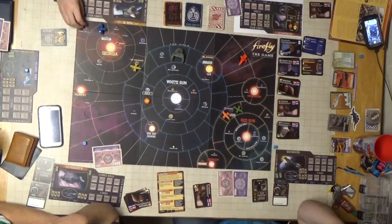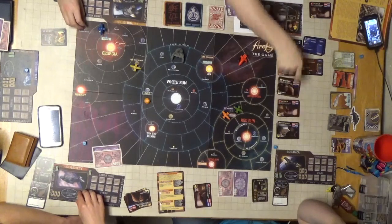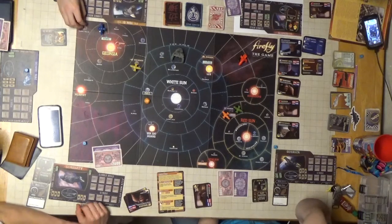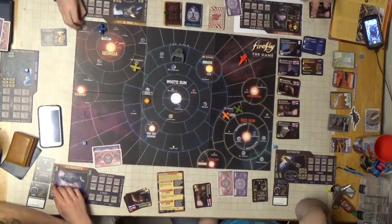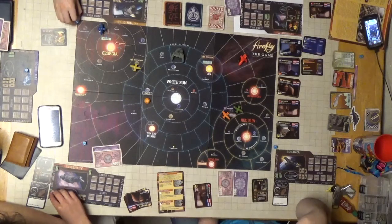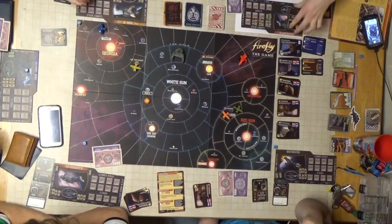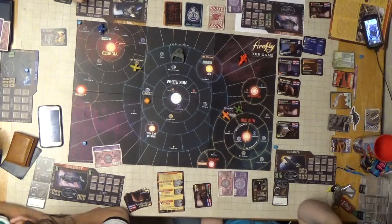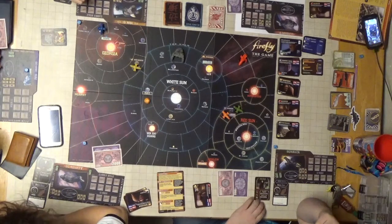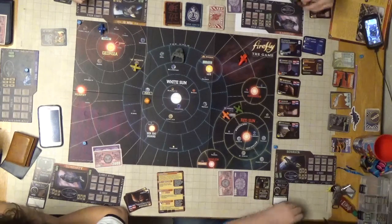Welcome back to the Firefly board game. I have it flipped this way so you can kind of read. I also have the names down here. I'm going first because I'm more familiar with the game. I want to talk about my captain - I have a companion as my captain of the ship. Her ability is called Heart of Gold: I may hire crew members at no cost.